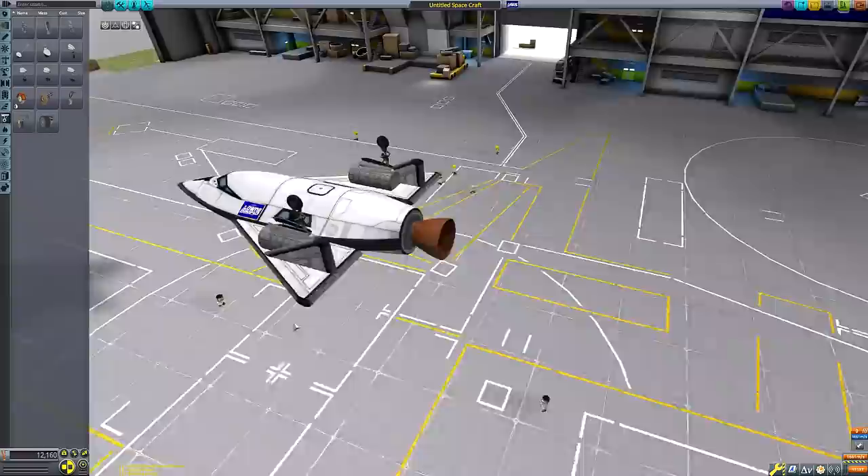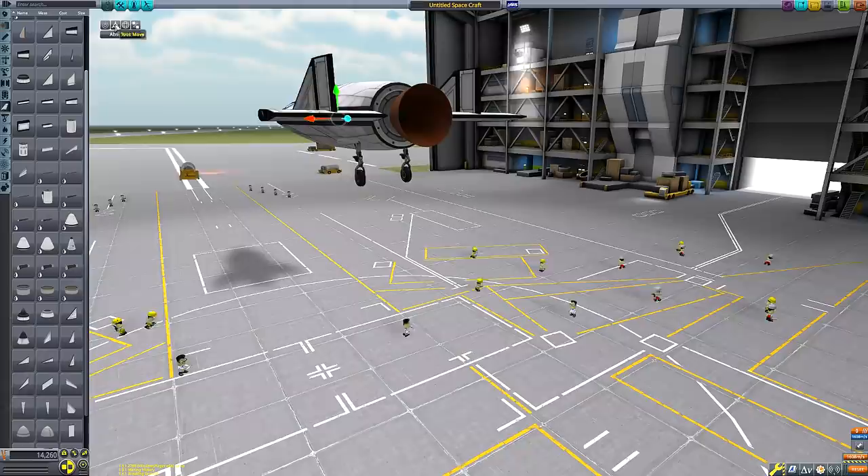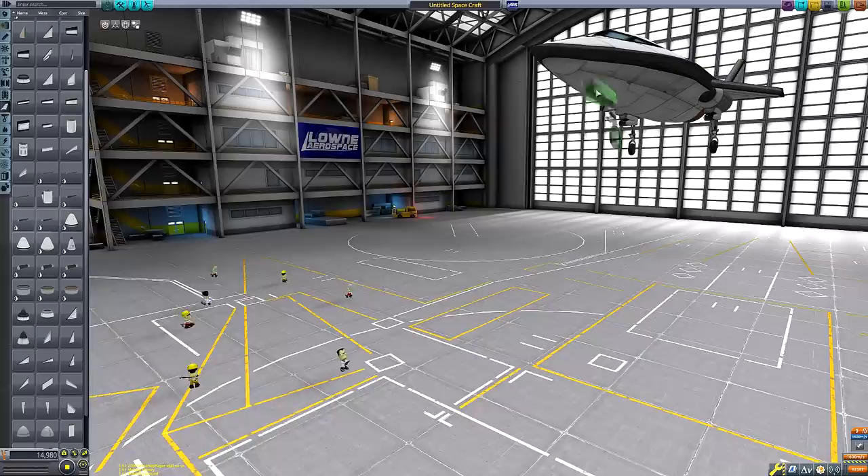Let's say it's an imagining of what a real-life planned moon mission that never was would have looked like. We'll be flying a Mun return mission in accordance with the US Air Force's Lunex space plane design.